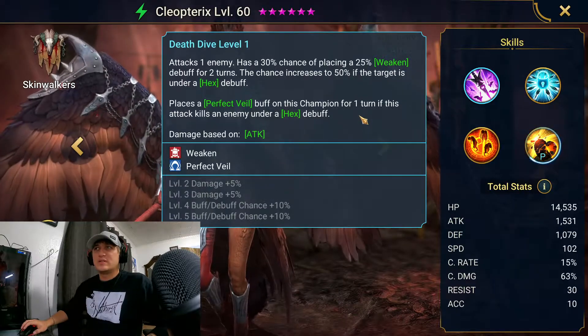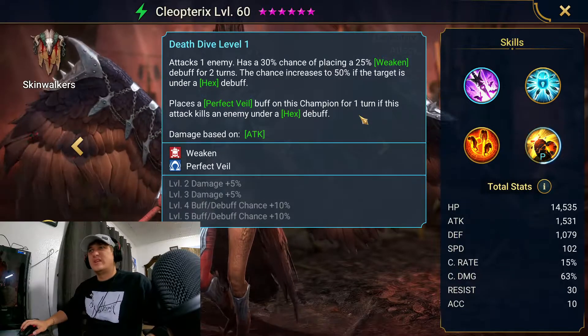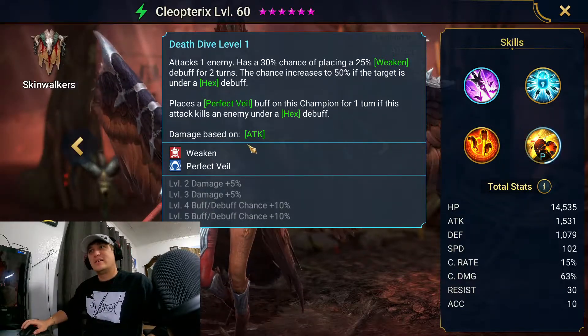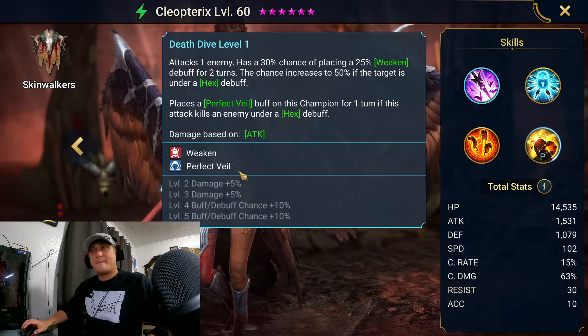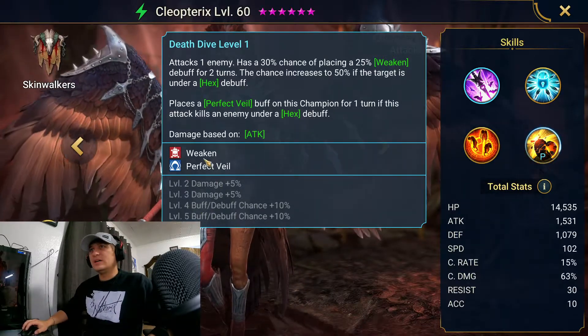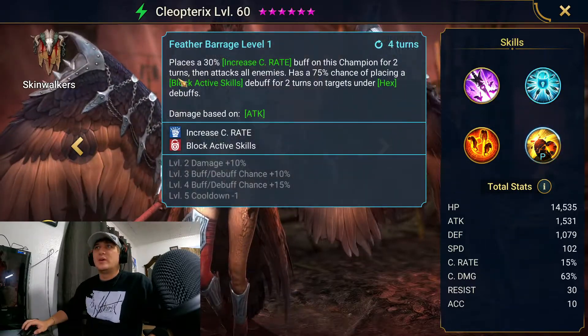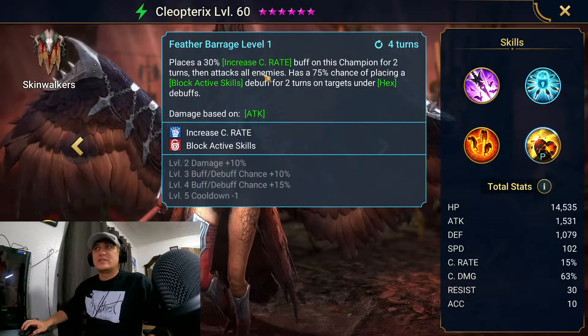The perfect veil triggers if she kills an enemy under the hex debuff, so that's kind of situational — she has to kill the champion to get the perfect veil. I don't know how helpful that's gonna be for the Hydra boss, but I'm pretty sure we need to be under perfect veil.